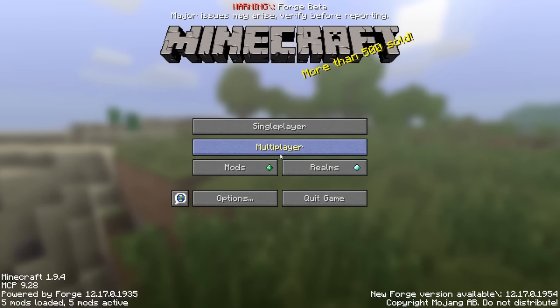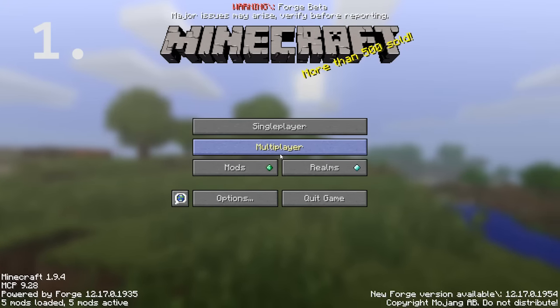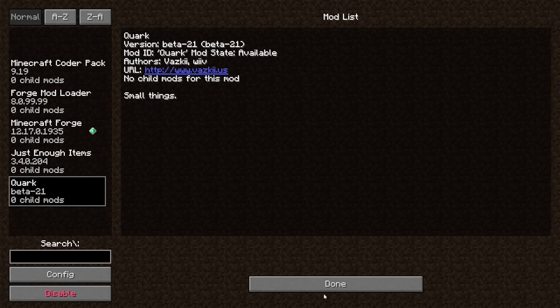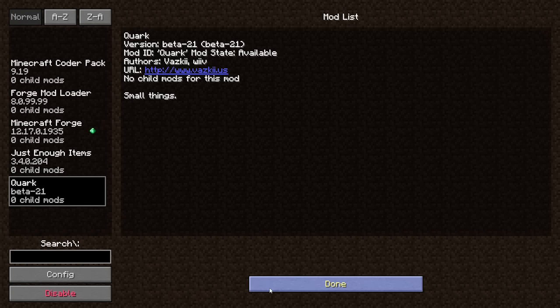Here are the addendums to the Quark Spotlight. Restarting after most option changes is normal for Quark, so it is probably best to do your Quark configuring from the main menu before you get started in a world.